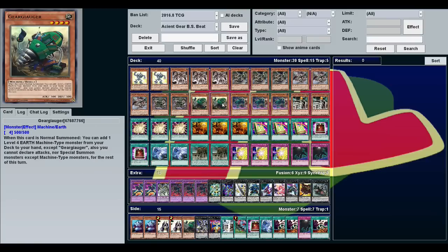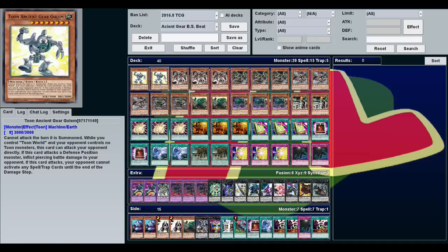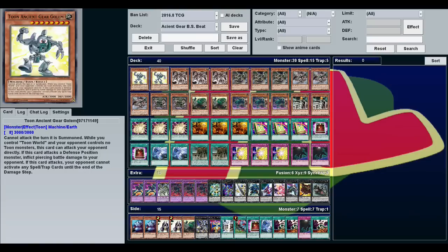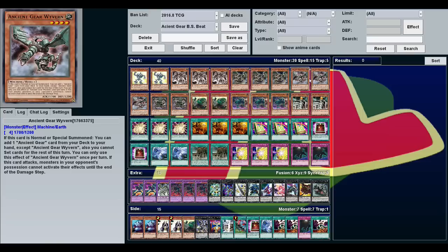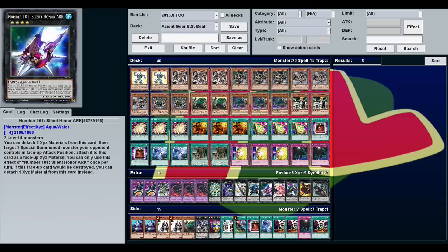That pretty much covers the main deck. We've got the Ancient Gear Golems and Gajillatron Dragons — they're mostly beat sticks, although Ancient Gear Golem does have piercing damage. The Toon version can attack the turn it's summoned, though normally you're summoning it during your opponent's turn anyway. The rest of the extra deck is mostly rank 4s since we have a lot of level 4 monsters. If you're stalling with monsters face down, you can get Wyvern and Gear Box or Gear Geauger on the field and make rank 4 Xyz.